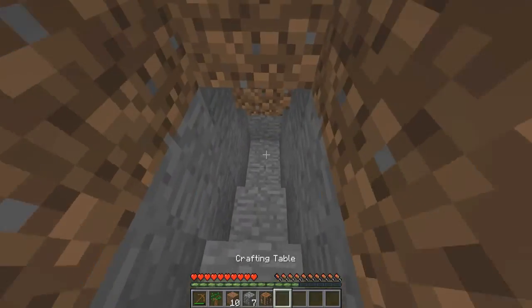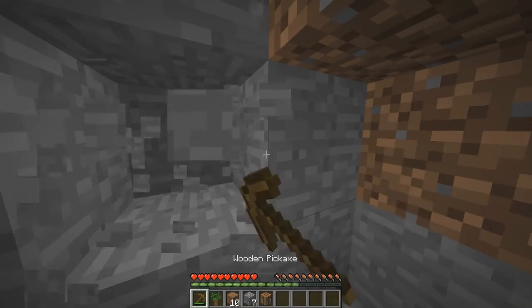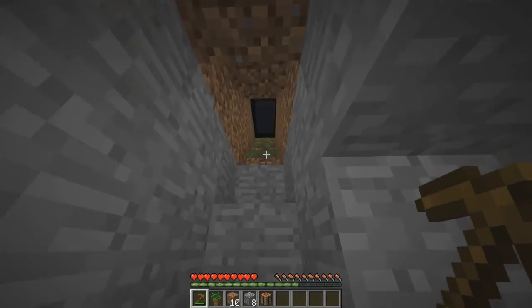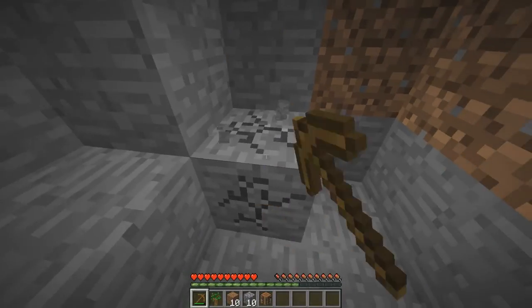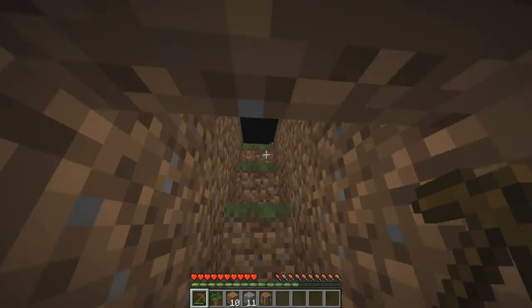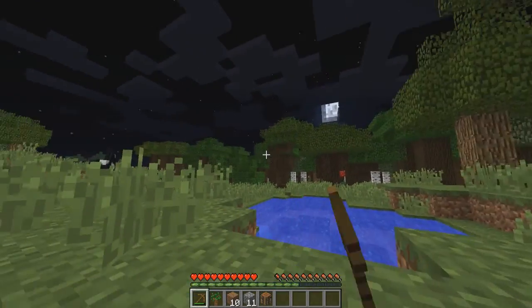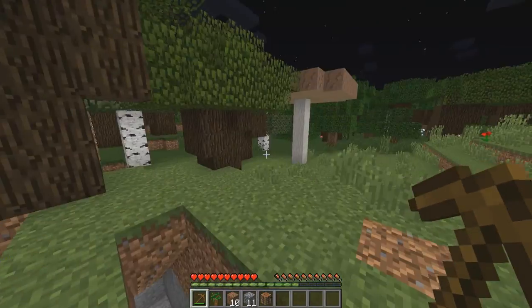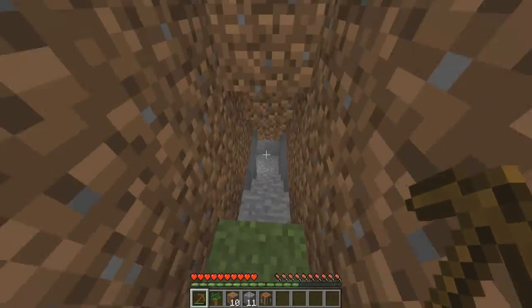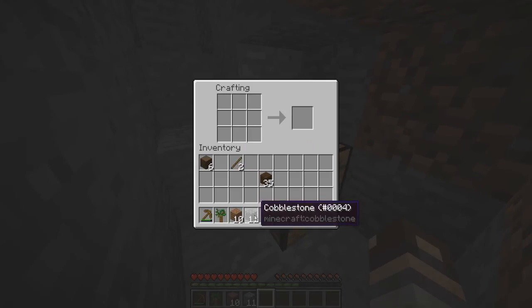We're going to hide in here and dig out a little area where we can put our crafting table and all that stuff. We want to get a torch down — as you can see it's all dark now, the moon is up. All the horses and sheep are still about, they're fine, but there's a skeleton so we're going to hide in our hole.